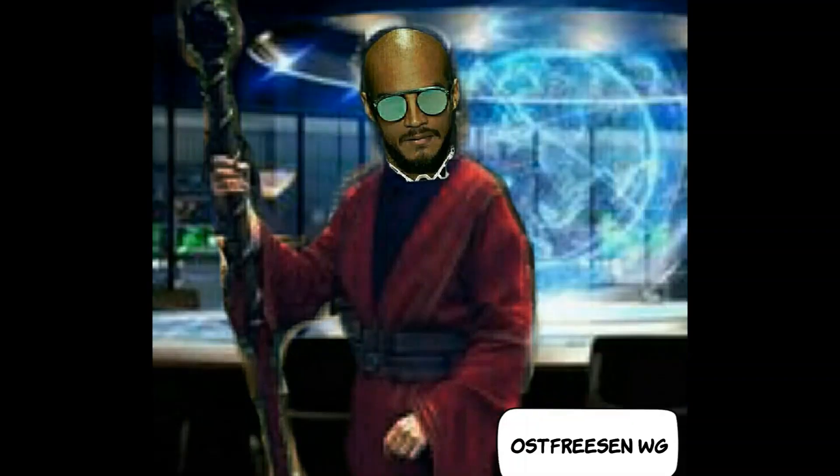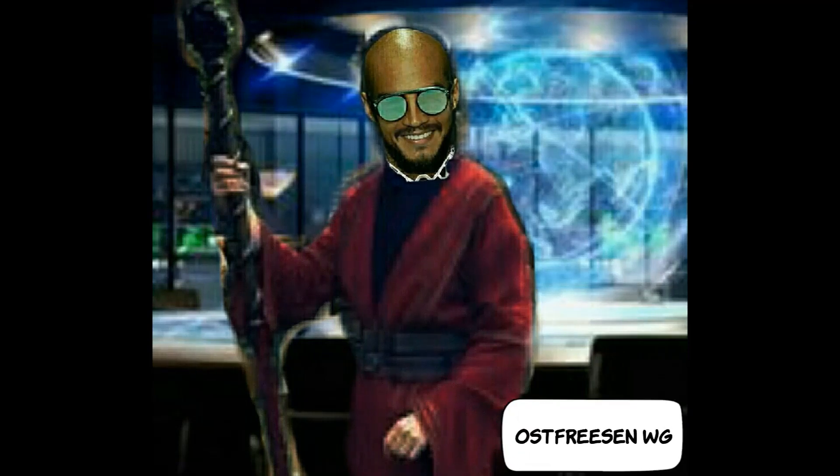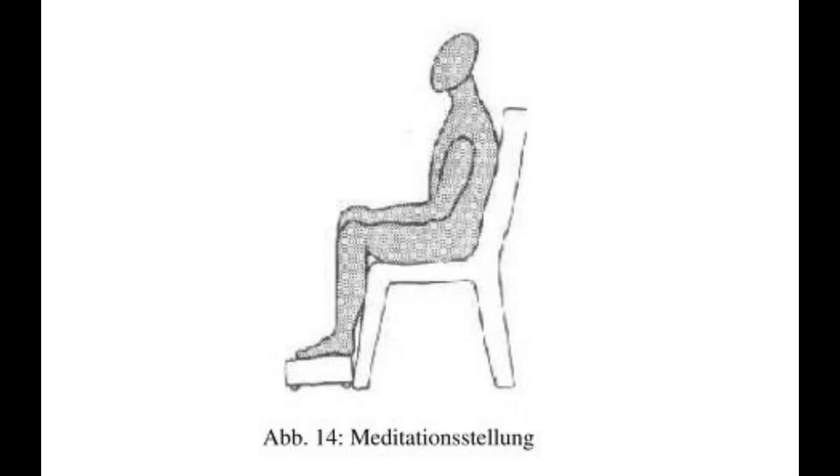Gehen wir jetzt über zur Meditation. Es gibt sieben Stufen der Meditation. Ein ausgebildeter Magier erreicht die ersten fünf Stufen problemlos. Die erste Stufe ist das Tagträumen. Die zweite Stufe der Meditation: seid ihr leicht erweckbar, aber ihr zieht in diesem Zustand schon wichtige Informationen. Diese Stufe wollen wir erreichen. Die anderen Stufen, drei bis sieben, vom leichten Trancezustand bis fast zum komatösen Zustand, gehen wir im späteren Verlauf der Ausbildung drauf ein.